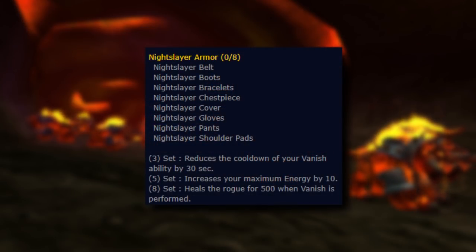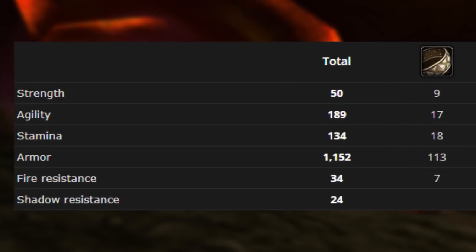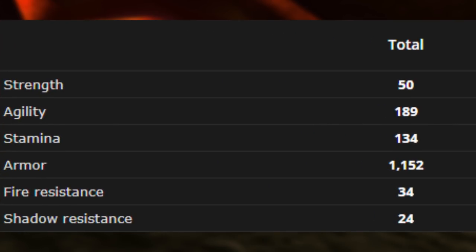The 3-piece set bonus reduces the cooldown of your Vanish ability by 30 seconds. 5 piece increases your maximum energy by 10. 8 piece heals the rogue for 500 when Vanish is performed. Agility and stamina are present on each piece, with strength on a few as well, with the equip bonuses focusing on hit and crit rating. The total fire resistance from the set adds up to plus 34, and shadow resistance adds up to plus 24.